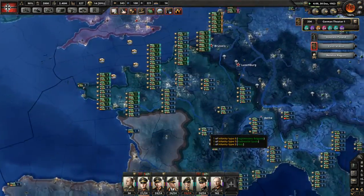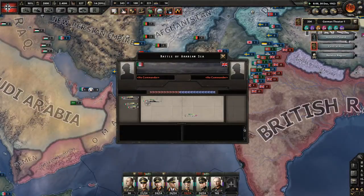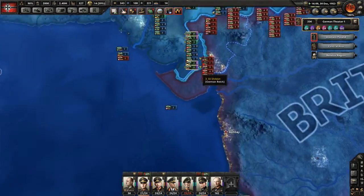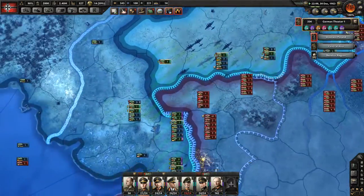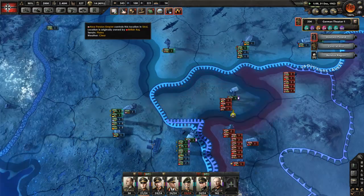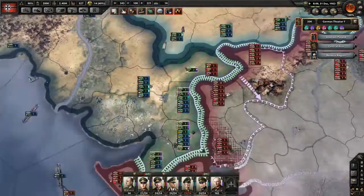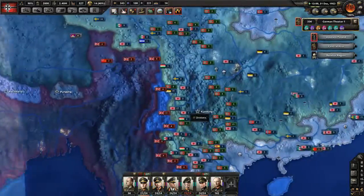Anyway, this is one battle plan here. The next one is right here where the Italian fleet is active — good, it was battle time. Another front line is right here in India, where it seems that my allied troops are trying to advance, but they are struggling.